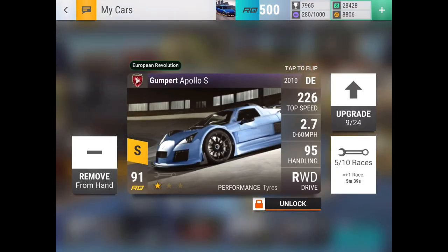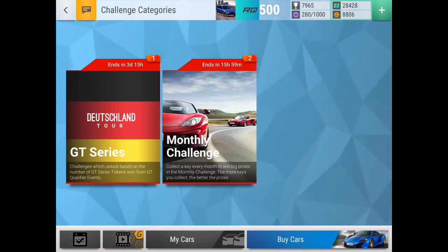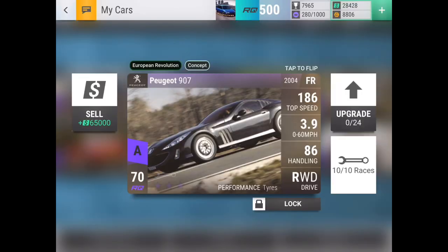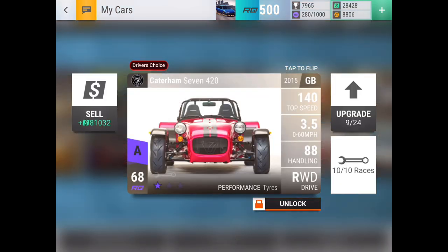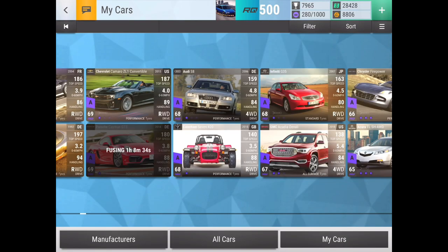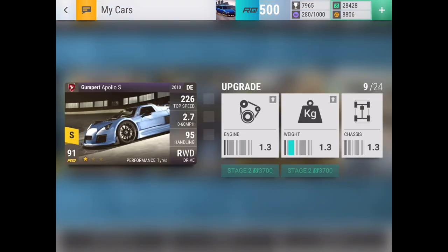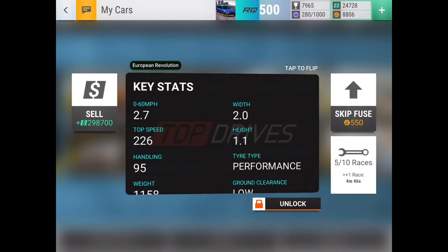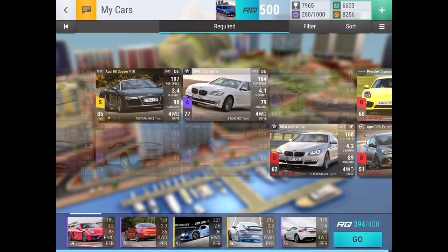You know what, let's do it — let's do the legendary fuse. Peugeot 907 is not that great of a car, same for the ZL1 convertible, and the 7420 is only really good when maxed out and I've only used it once in an event. So here we go — live legendary fuse into the Gumpert Apollo S. That is going to be eight hours, so I'll be back.